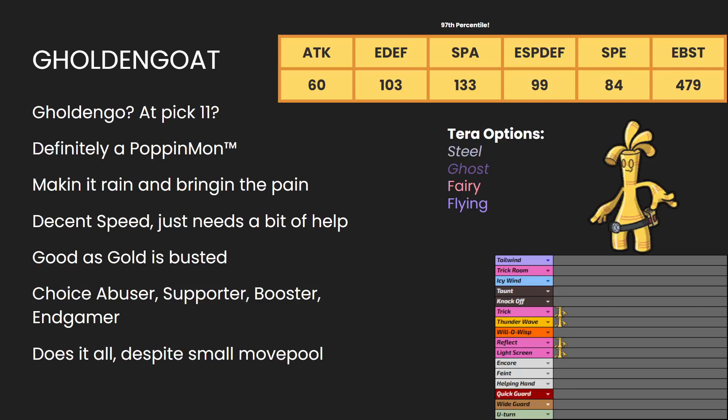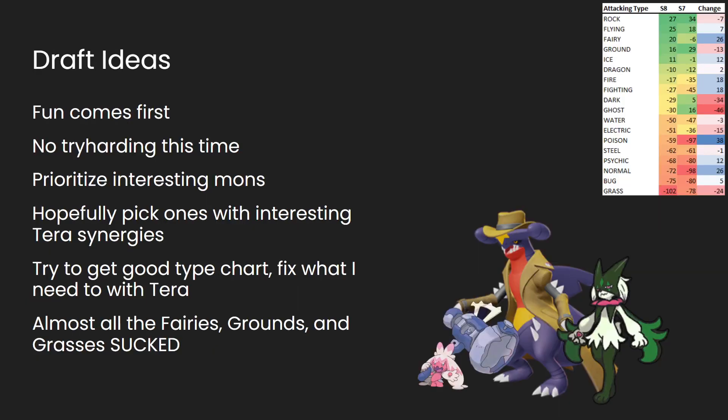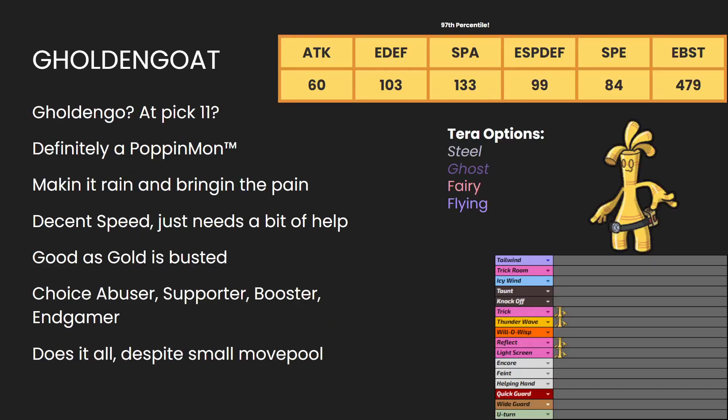What did I start with? I started with the Golden Goat — Gholdengo. I was pick 11 out of 12, and this thing somehow came down to me, so I had to grab it. One thing I do want to point out is I have my little base stats up here. I'm not using HP, Defense, and Special Defense — I think those are kind of nebulous numbers. So I'm using Attack, Effective Defense, Special Attack, Effective Special Defense, Speed, and then the Effective Base for the total.